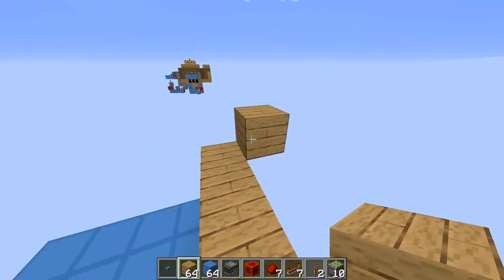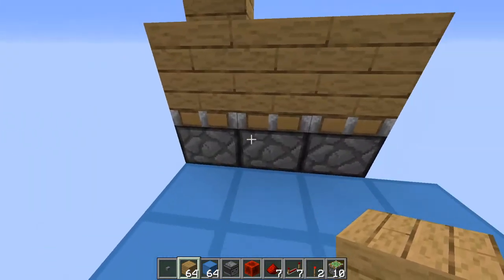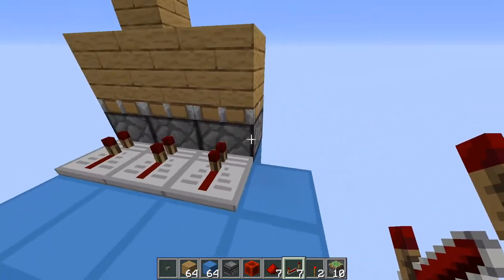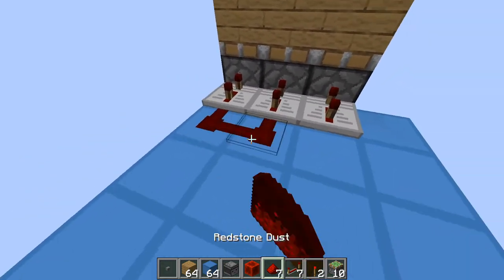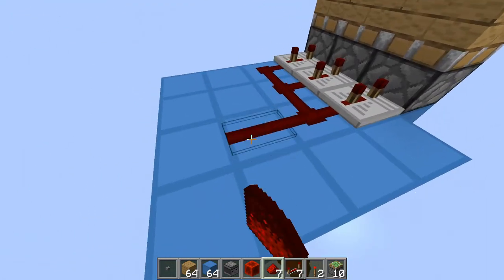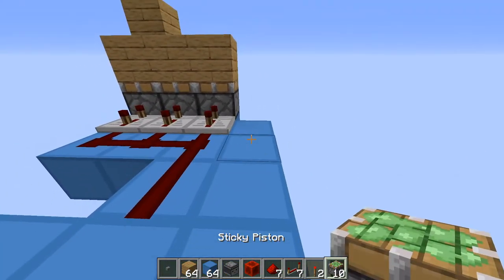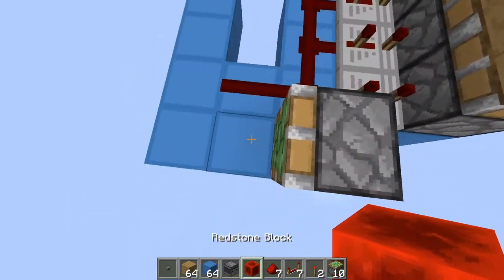This has to be set so that if this is your floor level, the pistons are dropped down by one block. On top of those put the repeaters to power these pistons and set them to three ticks. Then put redstone dust like this, and another redstone dust like this.